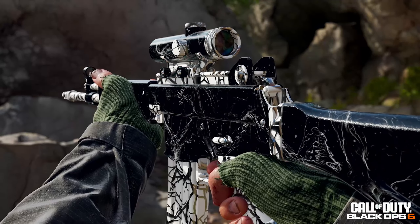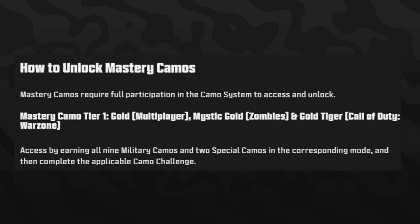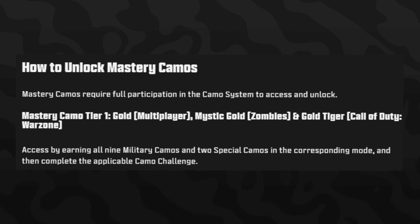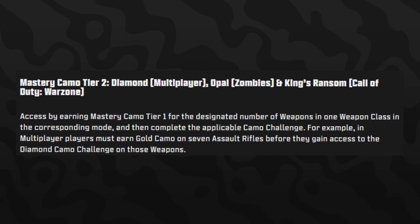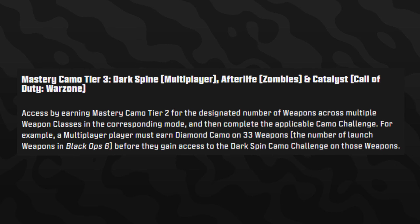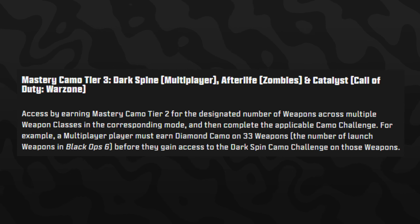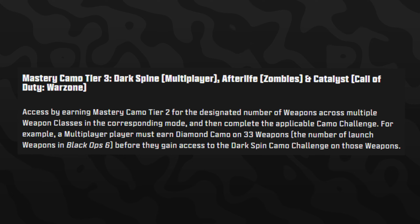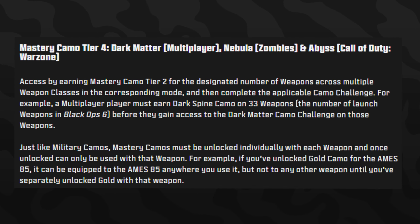To unlock these mastery camos: once you complete all military and special camo challenges, you need to complete one applicable camo challenge to unlock Gold for that weapon. After that, Diamond — or Opal for zombies, King's Ransom for Warzone — is accessed by earning the tier one mastery camo for a designated number of weapons in one weapon class. So once you get all ARs to Gold, you can do the Diamond challenge for that class. Tier three — Dark Spine for multiplayer, Afterlife for zombies, Catalyst for Warzone — requires earning Diamond on every single gun in the game: all 33 weapons including secondaries and launchers.